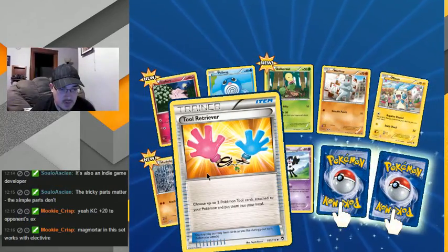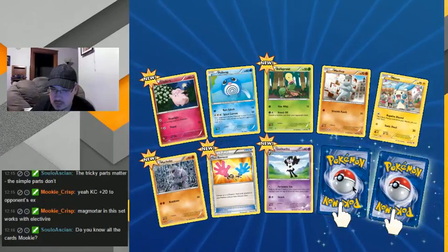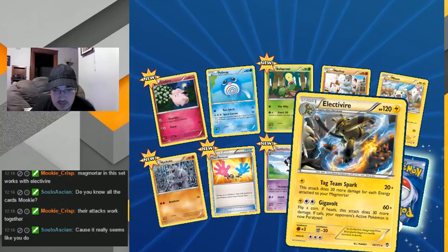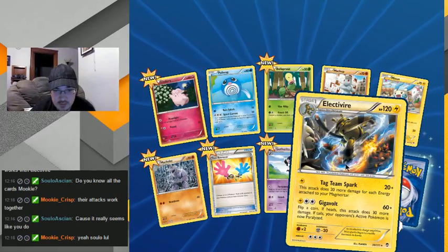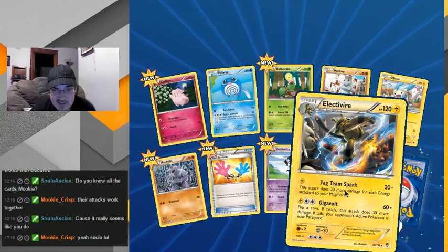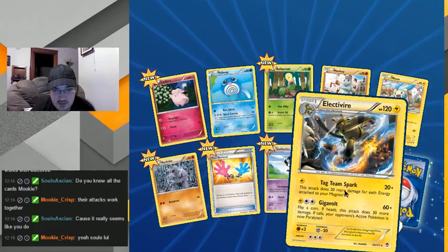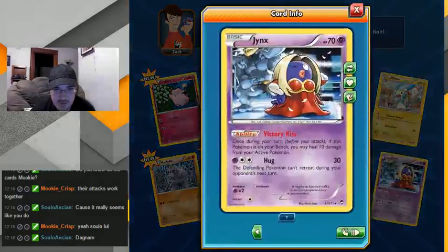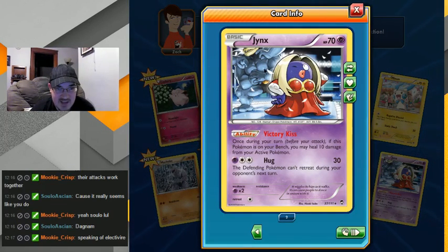Hey, and there's Electivire. Interesting tag team combination there — interesting. And Jynx! Great, they made more of these. At least it's purple and it's posing next to a Machamp. This card doesn't seem very good — freaking Jynx. It's just like the dud: here's your rare, it's a freaking Jynx.